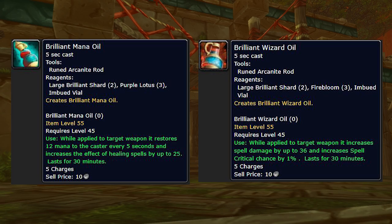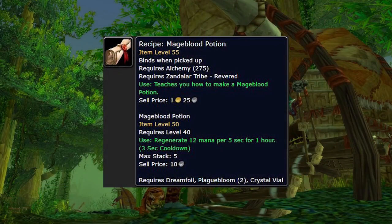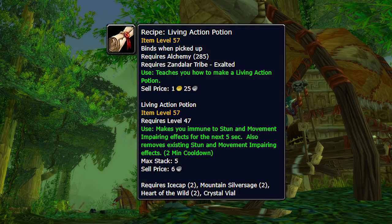The next consumable is the Mageblood Potion, but you can't really prepare for that since Dreamfoil and Plaguebloom are already in such high demand that I don't think much will change. The next really interesting consumable coming out is the Living Action Potion. This is different from the Free Action Potion — it essentially has the same effect except it only lasts for 5 seconds. The key differentiating factor is that you can use it basically as a PvP trinket to get out of stuns, rather than having to use it preemptively. This is a huge change and will likely be as valuable as a Free Action Potion, potentially even more so. You might want to pick up some Heart of the Wild, Icecap, and potentially Mountain Silversage.